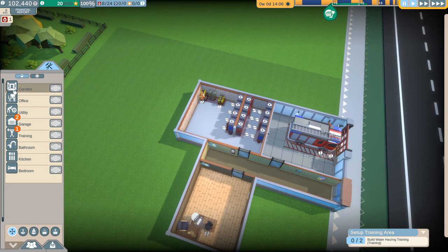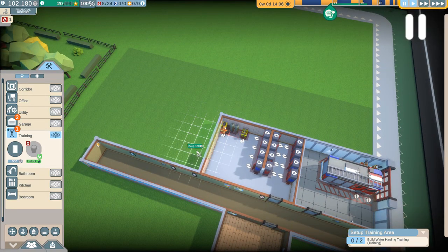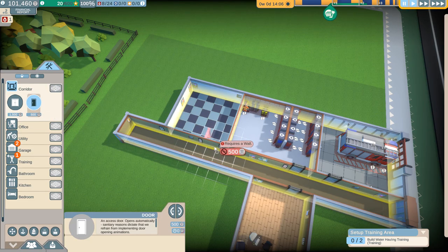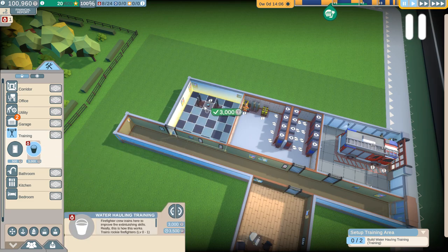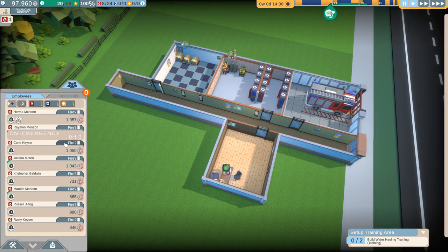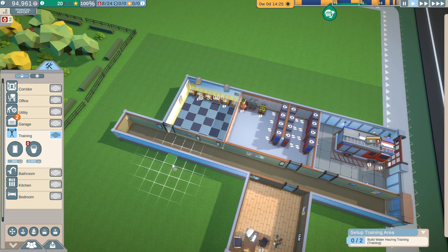Let's extend out this corridor and take this hallway down so we've got lots of equitable building space. We can also have a training room, which I think is a really good idea. Can I get a door right here? Let's slap a door in there. In the training room, we've got what looks like a water hauling training we can unlock. Let's rotate that into play. As far as hiring new people goes, we've got some people here - they cost about $1,000 apiece. I need to build two water hauling trainings first. I'm getting ahead of myself - I tend to do that. I've got a very short attention span.